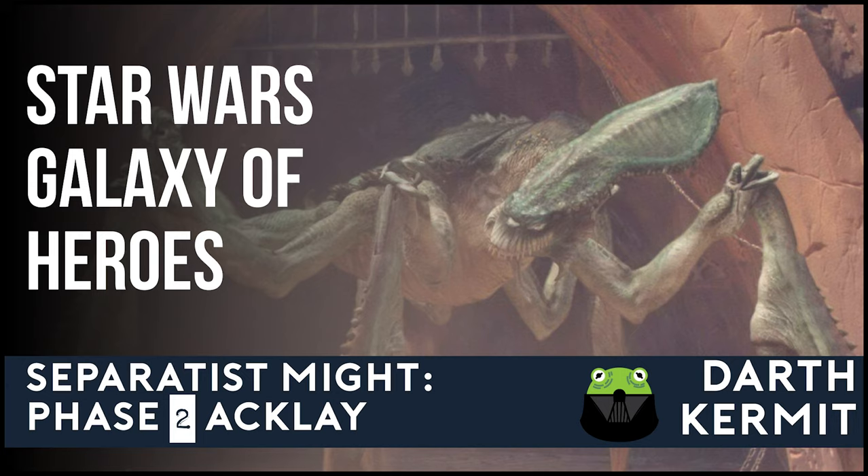Before I go into any detail, know that this is a very complex battle with a significant amount of RNG. If you don't have well-geared and modded Geonosians, then be prepared for a lot of frustration. This event is actually a three-way battle between your team of Geonosians, a group of Jedi, and the Ackley. The Ackley and the Jedi will randomly attack your team and each other. There will be four Jedi at the beginning, and they will respawn with random Jedi replacements every time the Ackley becomes enraged. Your goal is to keep the Jedi under control so they don't wipe out your team with AoEs while trying to kill the Ackley.